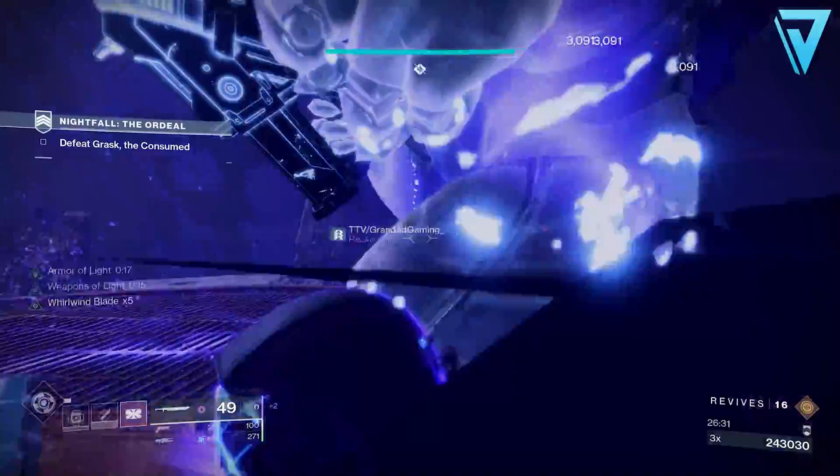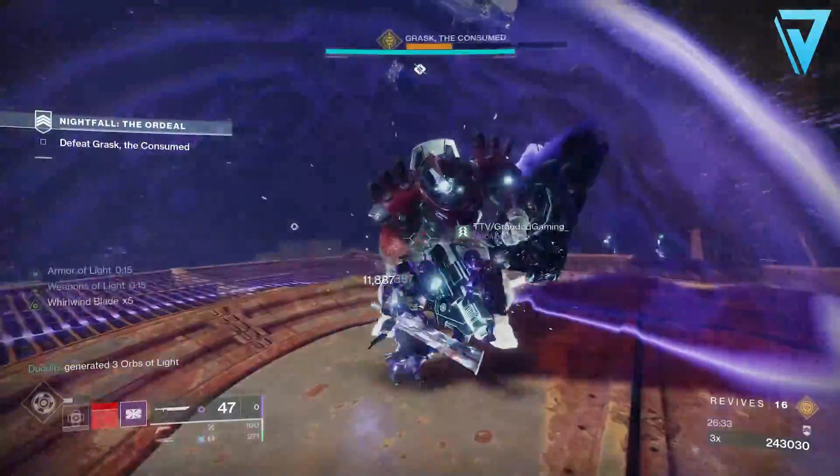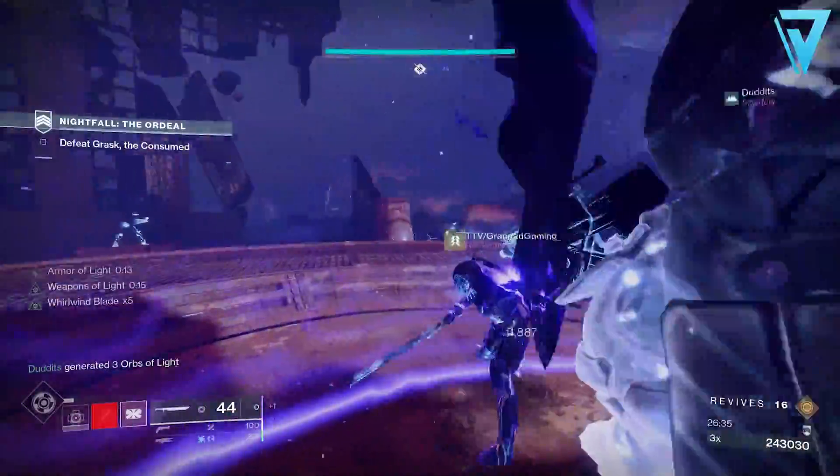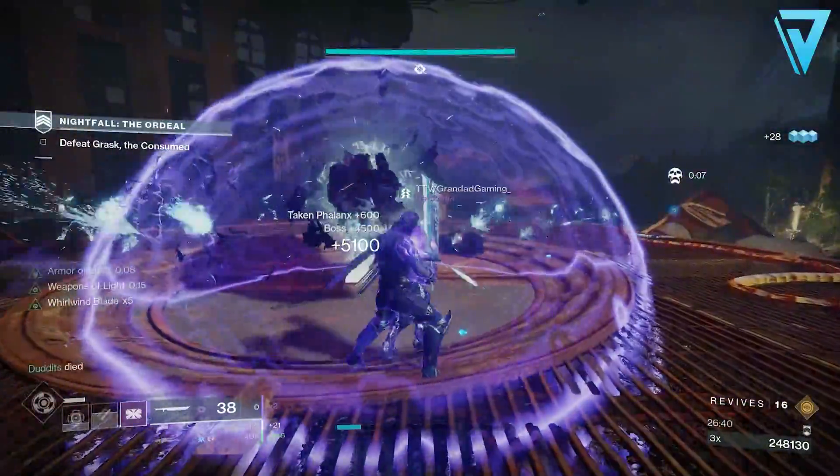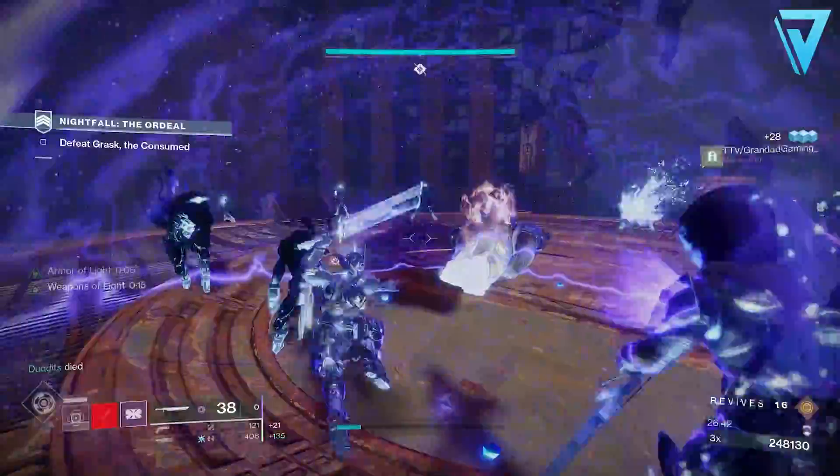So there we have it guys — the most effective way to double your enhancement cores. Whether it's a glitch, a trick, or just utilizing the in-game economies to maximize the materials that we have, be sure to make the most of it before the Nightfall modifier goes away.